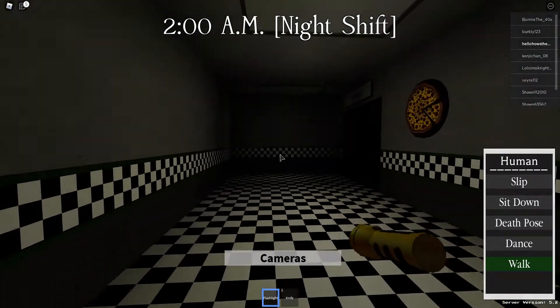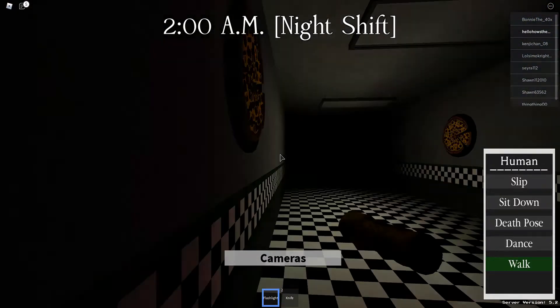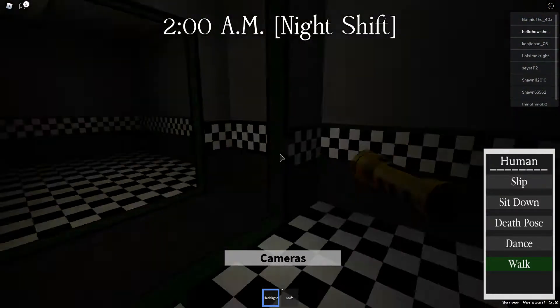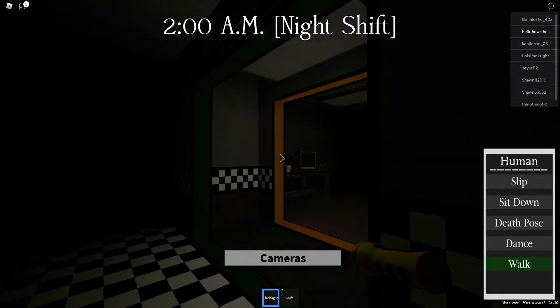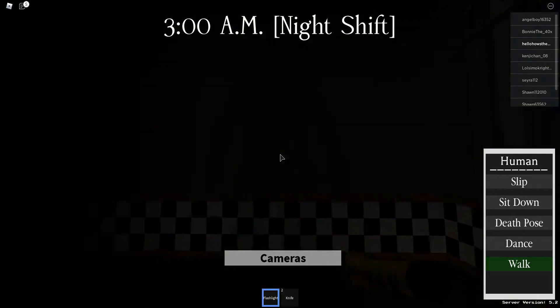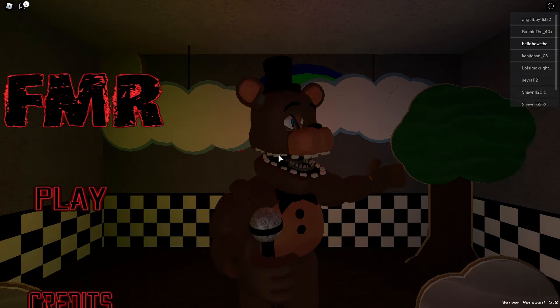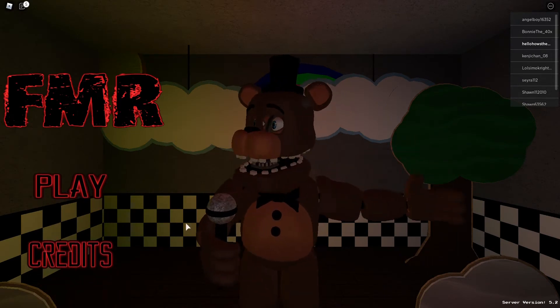Shadow Bonnie is going to be right here — see, gotta click on him and you die. That's how you technically get both of the characters.